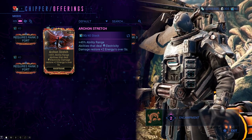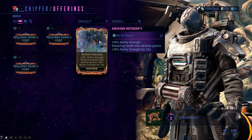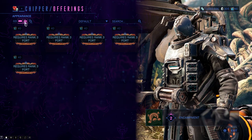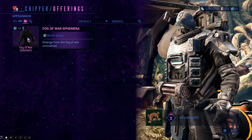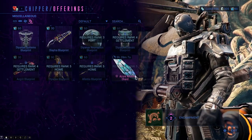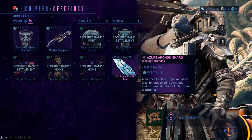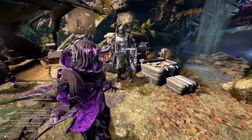Volt mains rejoice! I like the look of these mods — I'll hover over them so you can read them. Time will tell how they play out. They cost 40 Stock each. We also have the Fog of War, which looks really cool, and Styanax access parts and his blueprint. There's also the Phentis, Slatera, and Ingritus blueprints, and also an Archon Shard, which is really, really cool.